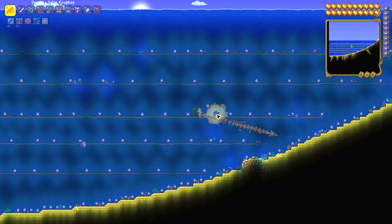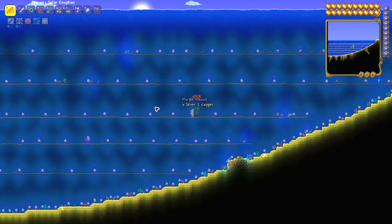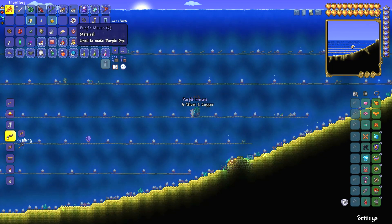What I did was I killed it, and guess what happened — I got purple muckus. The sea snail has a very low spawning rate in the ocean, so you may have to spend a long time before you get your purple muckus.